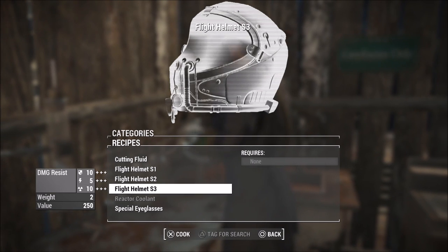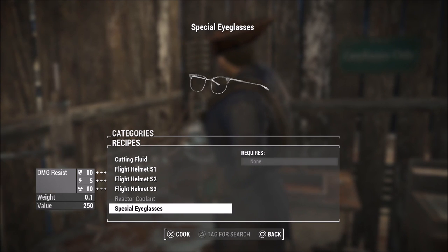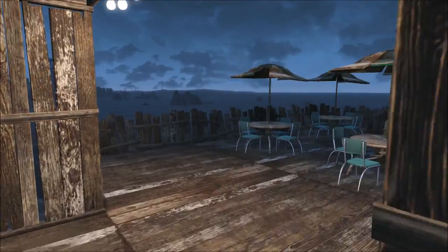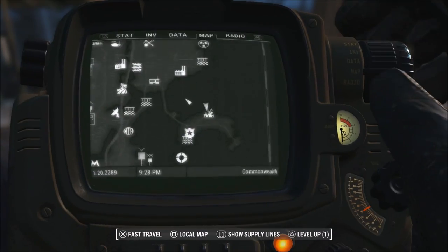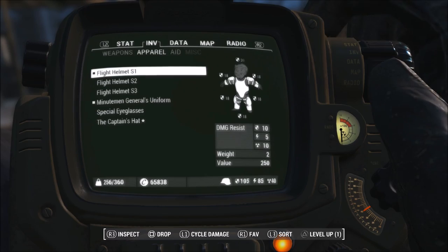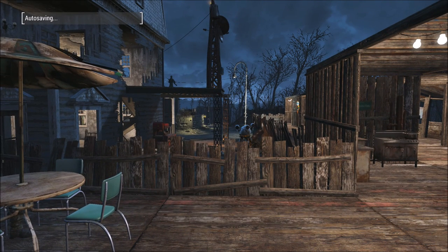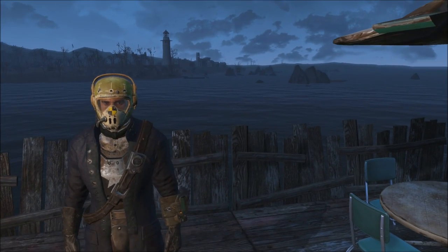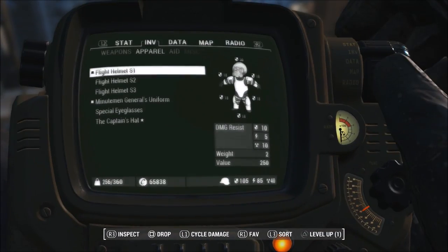Once crafted, these items can be modified at any armor workbench with the following options: add 1 to 10 points to your special stats, add 10 to 100 to all damage resistance, change the texture of the eyeglasses and helmets, change the glass type, add a legendary slot, a ballistic weave slot, a lining slot for the vault suit, combat armor, and more armor benefits. Even as a PS4 mod, these have a lot of customization in the craft menu.